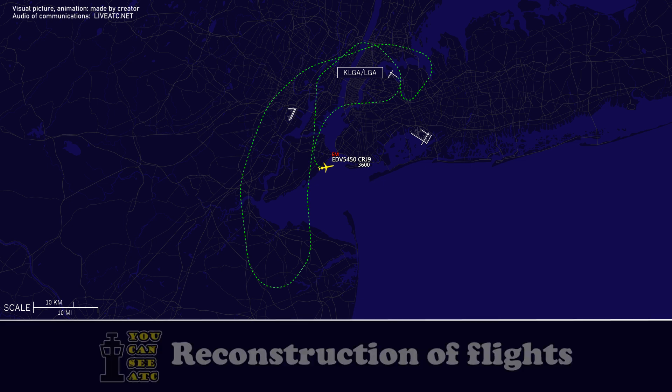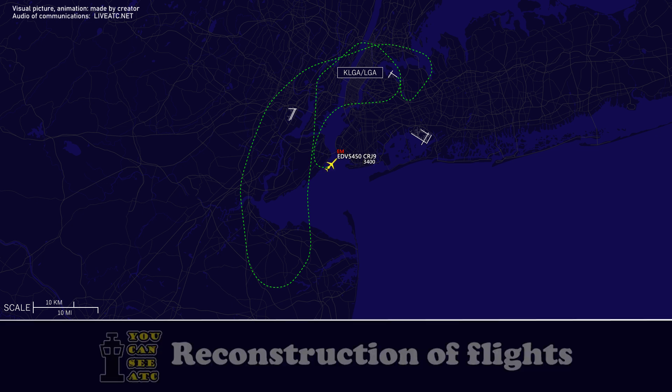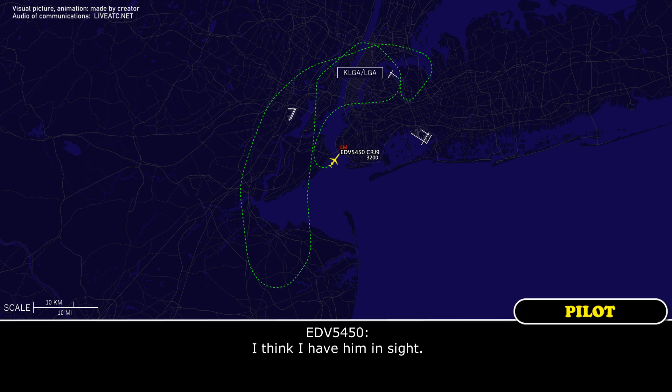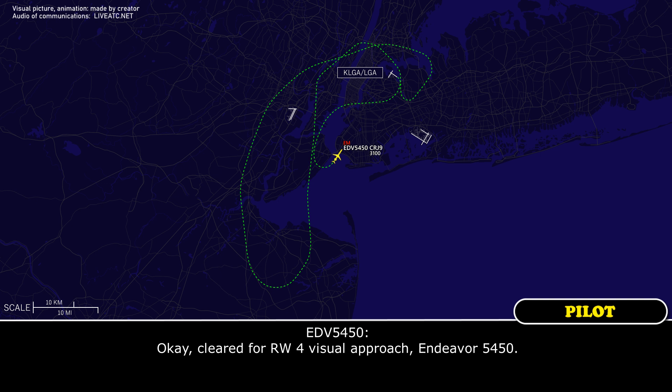Endeavour 5450, stop turn. Stop turn, Endeavour 5450. Endeavour 5450, LaGuardia should be at your 11:30, about 13 miles. Let me know if you get it in sight. Will do. There's also a regional jet, 12 o'clock, 6 miles ahead of you at 2,000. I think I have it in sight. Endeavour 5450, follow the 12 o'clock, 6-mile regional jet. You're clear for visual approach on runway 4.